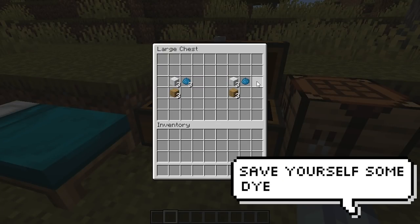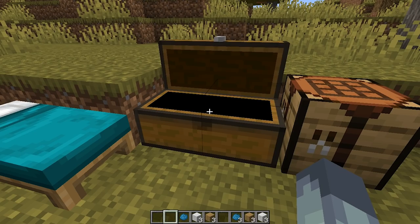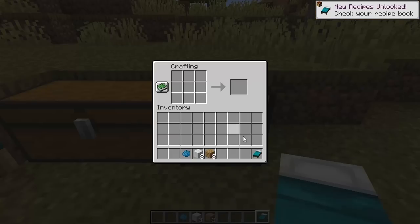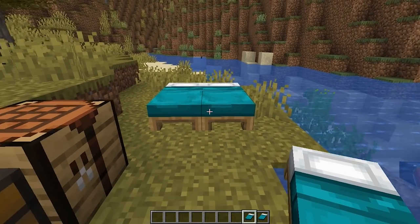On the left you have the amount of resources that people typically use when making beds and on the right is how you can actually do it for cheaper. Because most people don't know, they'll just dye three pieces of wool using three dye, but this just isn't necessary. You can make a normal bed and then just use one dye. These little savings definitely add up.